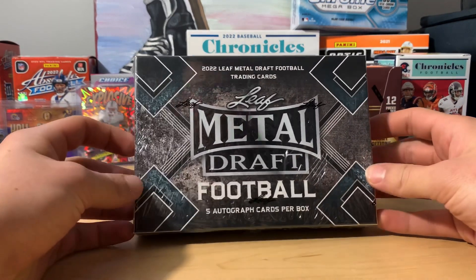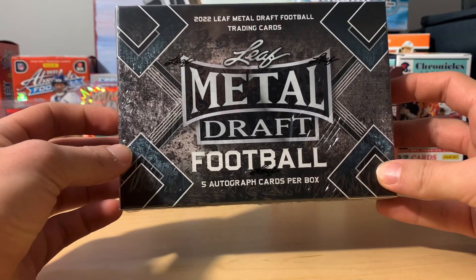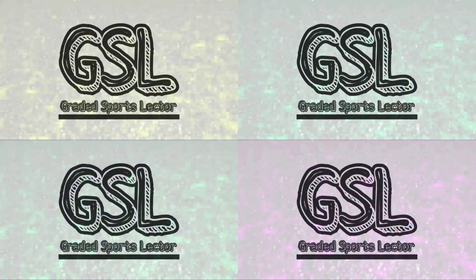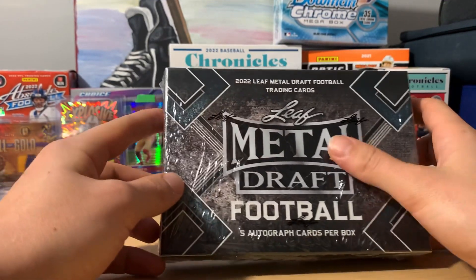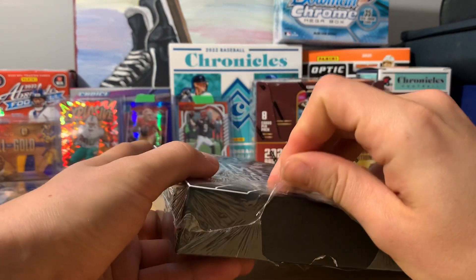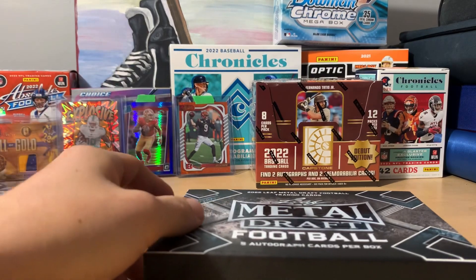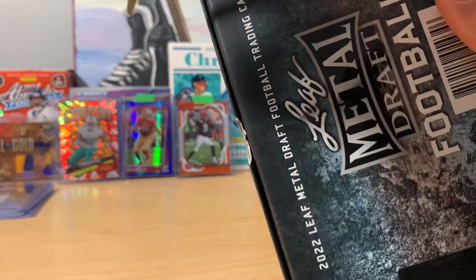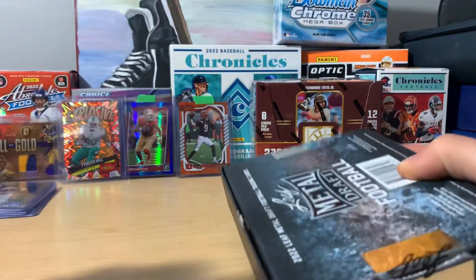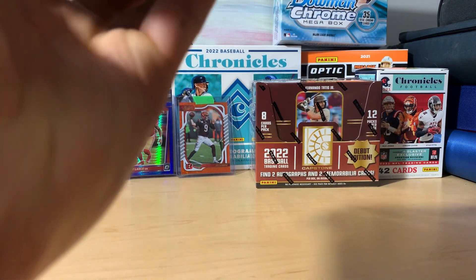Today we're opening a 2022 Leaf Metal Draft Football — five autograph cards per box. Welcome to our channel, I'm Matt with Graded Sports Selector. We're opening this Metal Draft Football, hopefully we can pull Kenny Pickett, CJ Stroud, or Bryce Young. Let's get this open!